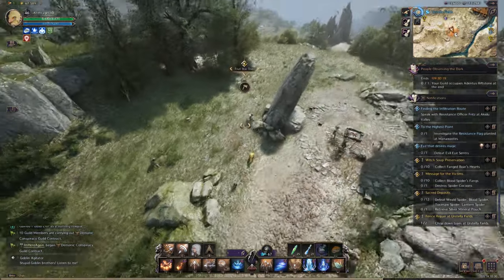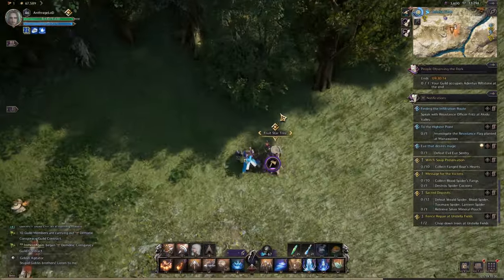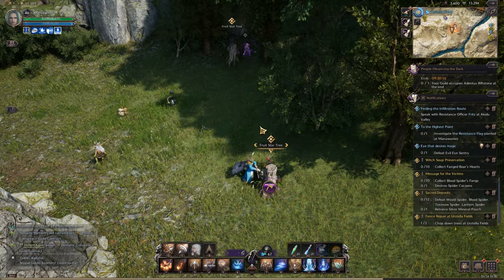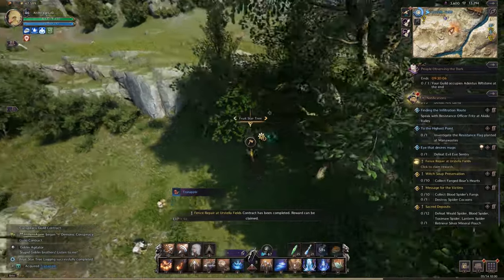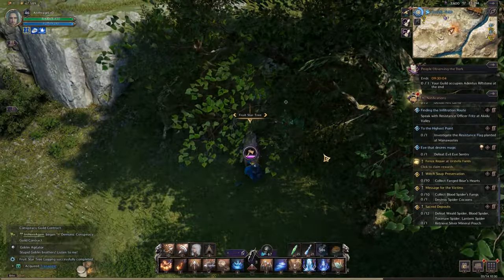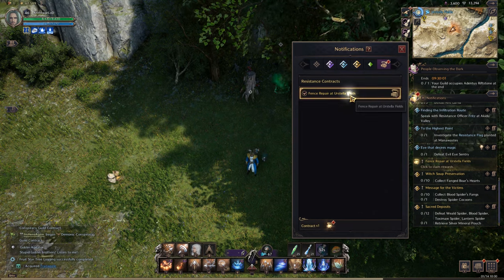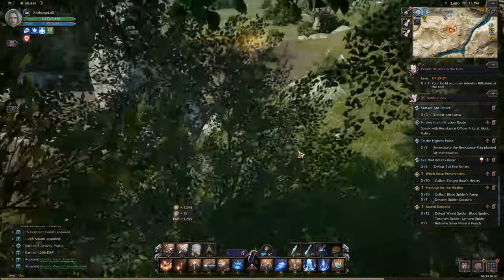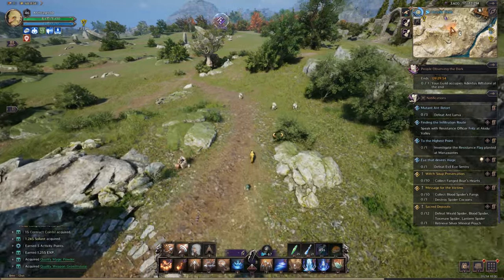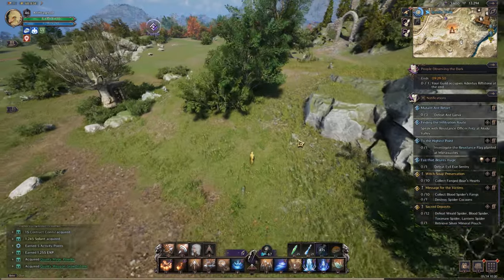I needed to harvest for this completion. These nodes are not instant, so other players can do them as well. I was going to take this one away from another player, but I had already completed my objective, so I just stopped and let him have it. No need to be a jerk — he could be trying to get these for a completion as well, and it would suck to take that from him.